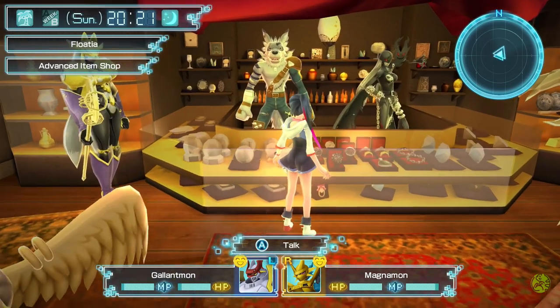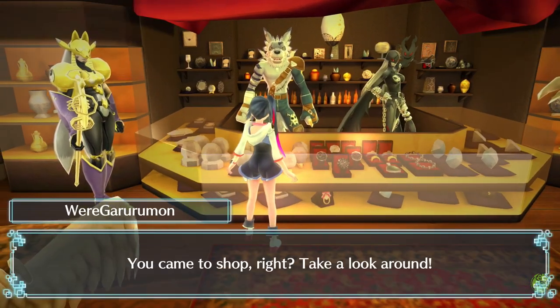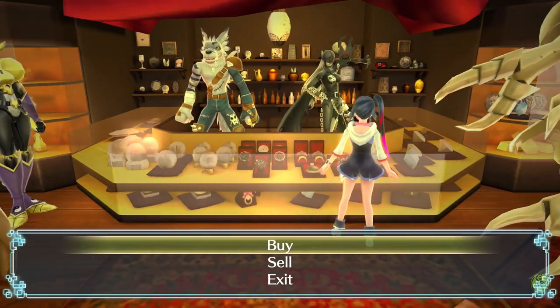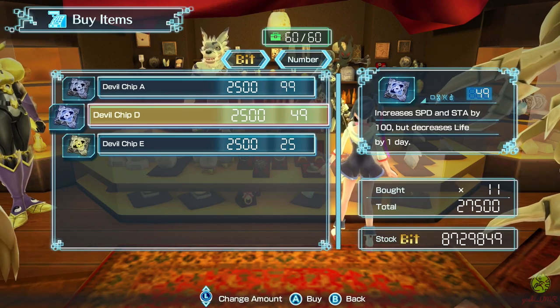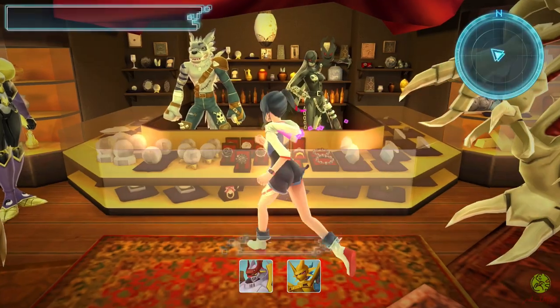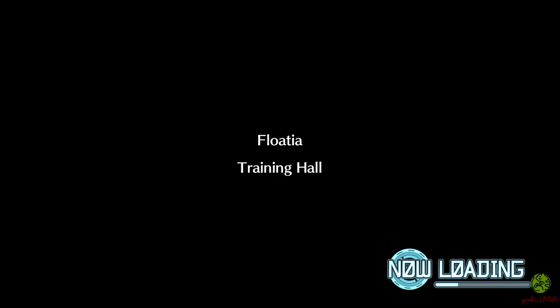Apart from the Digivolution cores, the Devil Chips you can buy from Lady Devimon in the advanced item shop are the most important items you need to successfully max out the field guide. With your available funds, stock up on these items — and trust me, you will have to repurchase them a lot. Once you have obtained all the Devil Chips and cores, you are good to go.